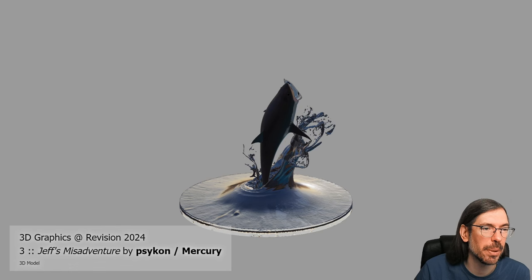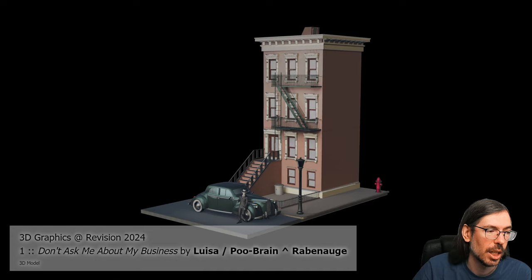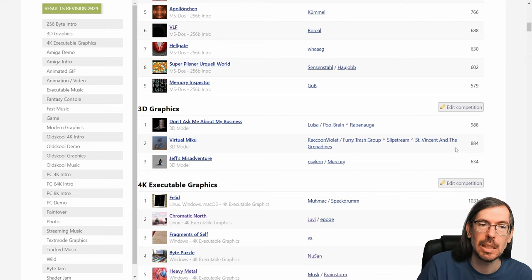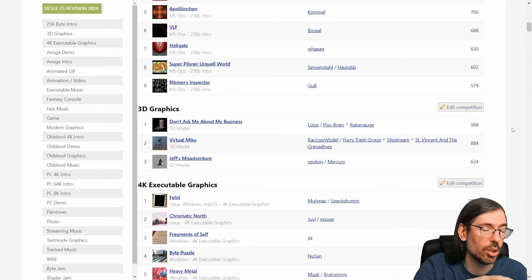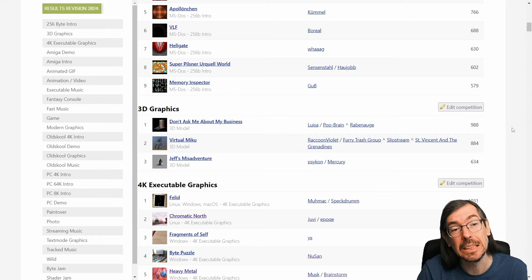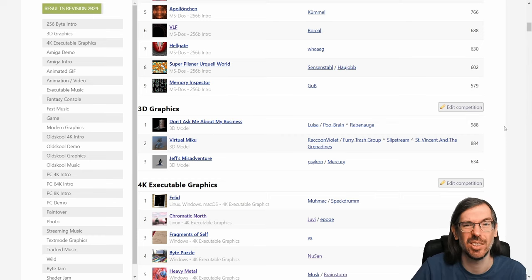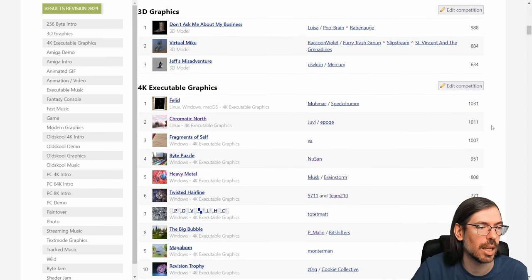Then we had the 3D graphics competition. Not many entries this year yet again — the competition is definitely missing some love from the active 3D modeling scene. Only 3 entries. Psycon got 3rd place with Jeff's Misadventure. Virtual Miku by Raccoon Violet got 2nd place. And in 1st place, Luisa with Don't Ask Me About My Business won the competition. It would be really cool to see some new blood participating. This year in particular, they went back to only using Foxotron, not allowing Blender to display the entry, to avoid giving an unfair advantage. The original point of the compo was to export your model to fit the specific format and use the specific viewer. So let's see how the compo evolves in the future.